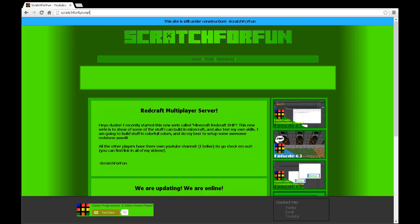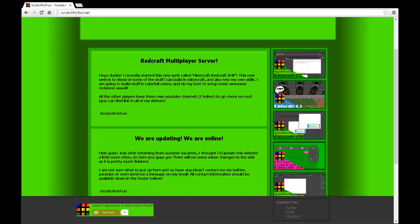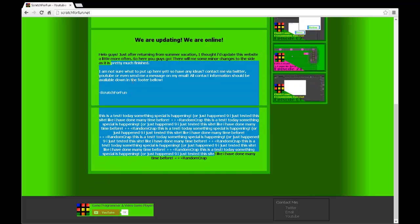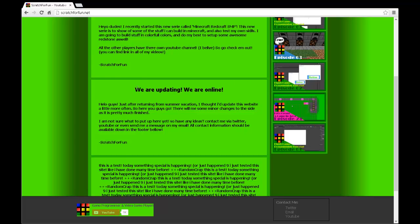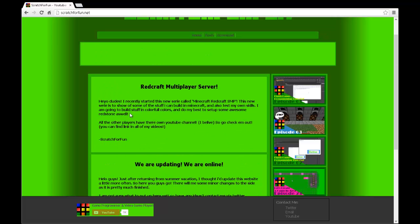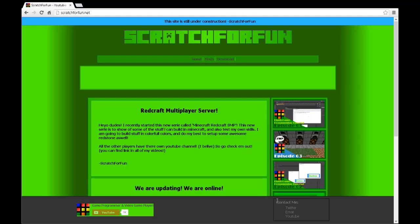This site is still under construction. We get a nice logo here — Scratchforfun. We get Home, we get Flash, and we get Download. There's an empty tab here and we've got a RedCraft multiplayer server section. This is basically a blog area. It was just a test a long time before — we are up to date, we are online. This just tells a little bit about me starting to update my website more often. The RedCraft multiplayer server section says a little about the RedCraft server and what I'm going to do on there. Down in the footer we have a contact section, and if you ever need to contact me you can go to my website.